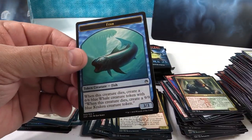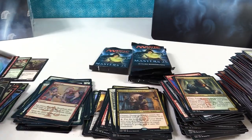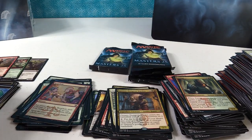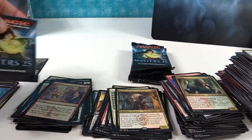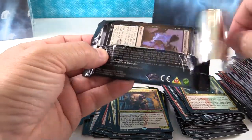And we have a Fish slash Kraken token — double-sided, pretty cool. I wonder if my Kraken token that I got before — I wonder if that was double-sided, if it had a Fish on the other side. I want to have a look back at that.